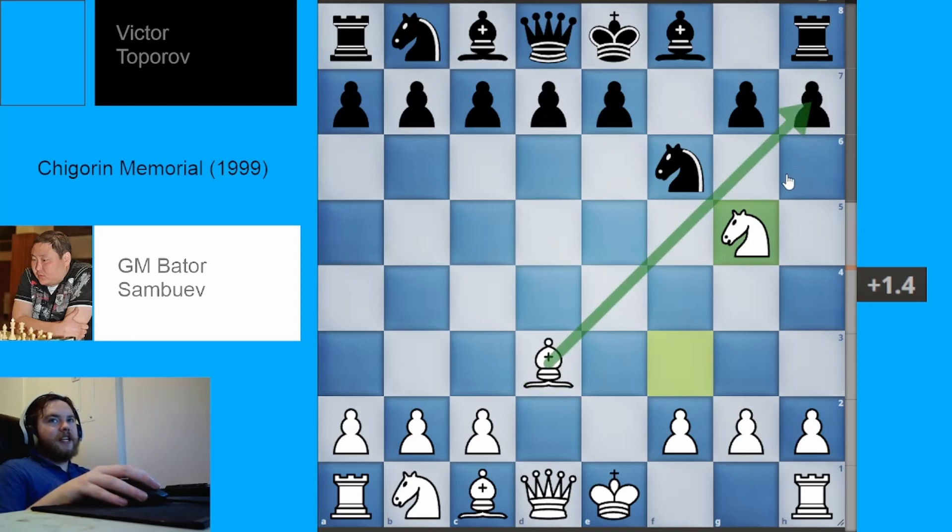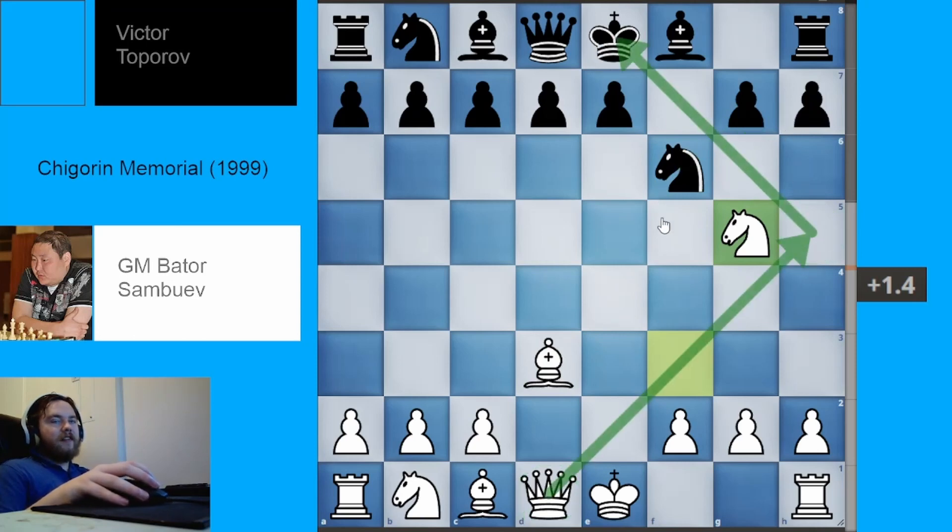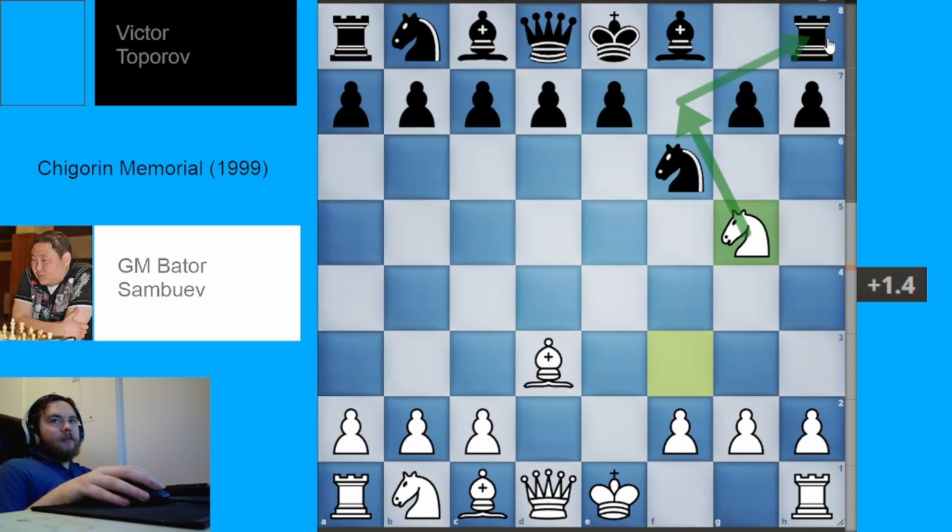The immediate threat is bishop takes H7 check. Black cannot take back with the knight because the queen will come to H5, and in this case that will even be checkmate. There are also ideas of putting the knight on F7 to win the rook. There isn't a good move for black in this position — white's attack is just overwhelming.